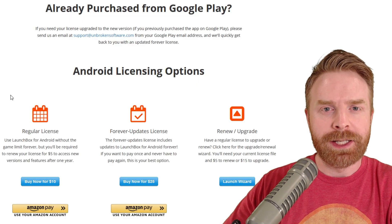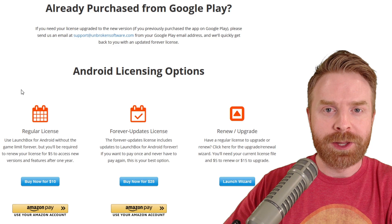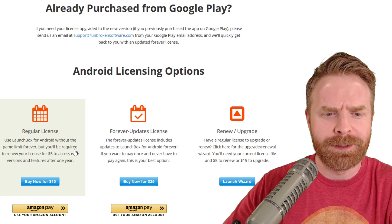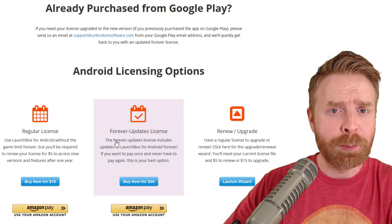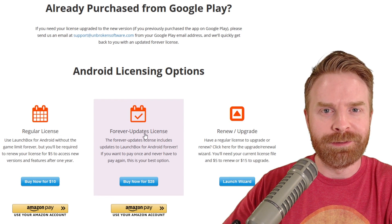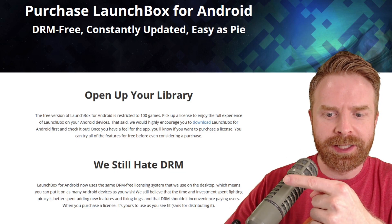Taking a look at the cost of the app: if you have less than 100 games, it's 100% free. If you want to use it with more than 100 games, you will have to pay. The regular license is $10 and then $5 every time there's an update. The forever license is $25. And as a bonus, if you have a previous forever license from the older version of LaunchBox on Android, upgrading here is 100% free — and that's pretty awesome. The license is also DRM-free, so if you have a couple of phones you want to put this on, you absolutely can.